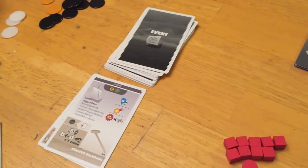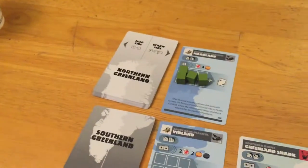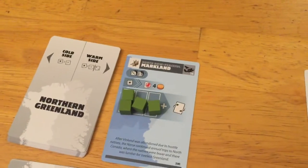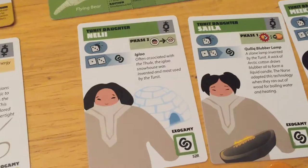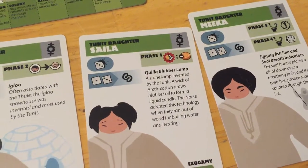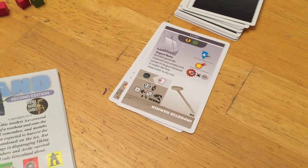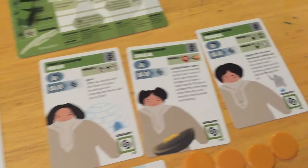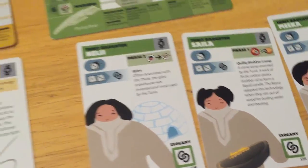Green has a colony of Markland, which gives them fairly cheap access to energy, and they can promote for free. The Salia ability means whenever that elder drain icon comes up, you pay one less. So even though it says one for everyone, since green has this daughter and no one is married to her, only green gets to share in this ability.